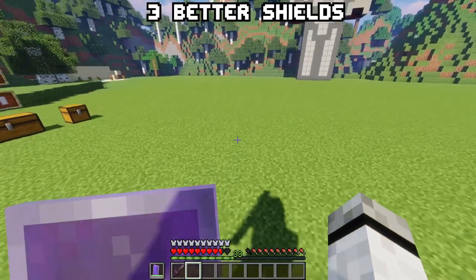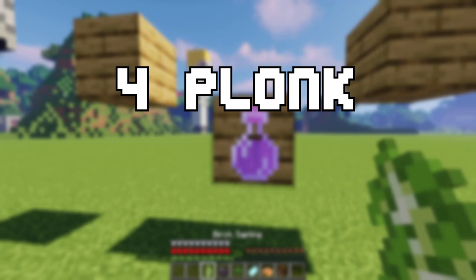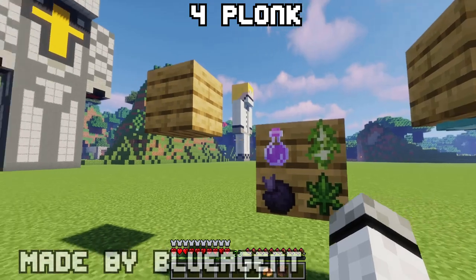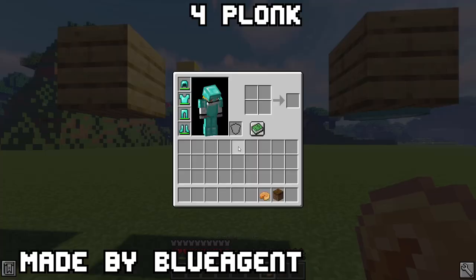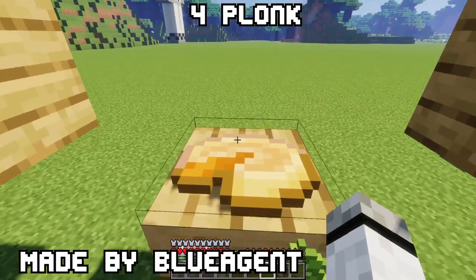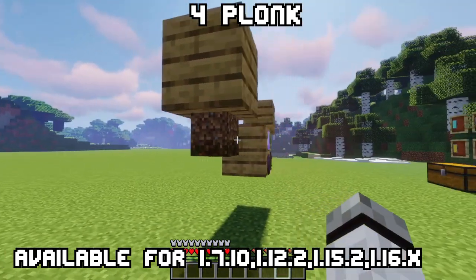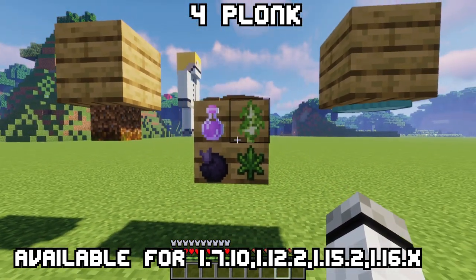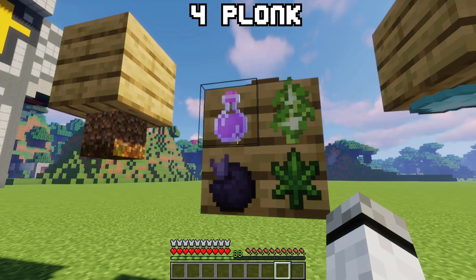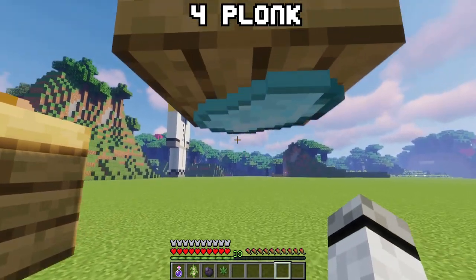Four: Plonk. The damage reduction and thorns application is configurable. Ever wanted to place down your items in a dramatic way like adventure maps do? Well, Plonk allows you to do that. Press P while looking at a block — regardless of which side — and it will place down the item or block you are currently holding. One side can hold up to four items at once. With Shift+P you can rotate all items on one side, and to get your items back, just right-click. This even works for the bottom of a block.